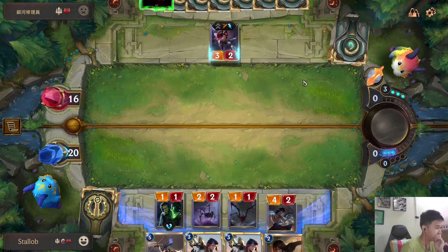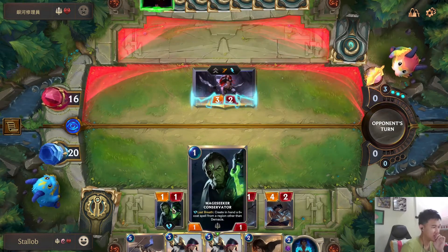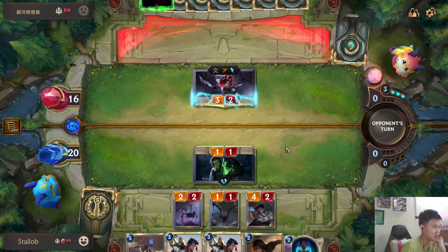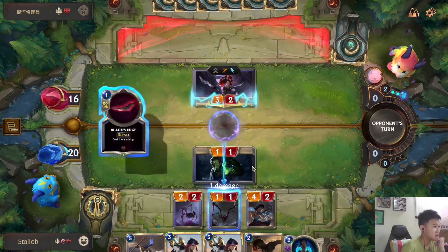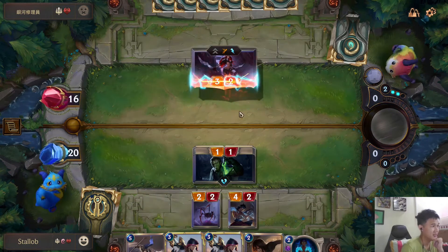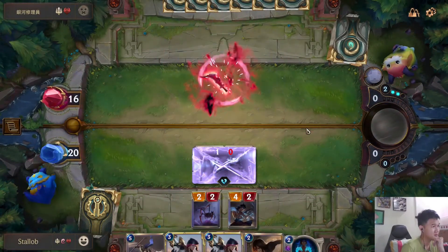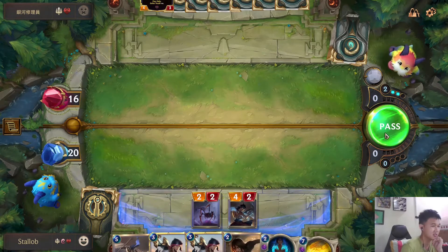Let's go with Scales of the Dragon. Always block with just that mini spider. Let's block with this, hopefully this gives us Remembrance — yeah, Remembrance is the best option here. Deal 3 to an enemy on Nexus, decent I guess.